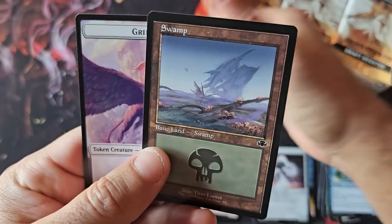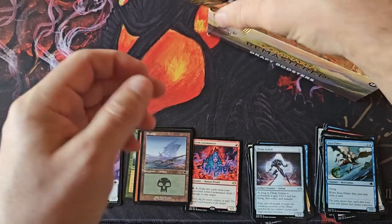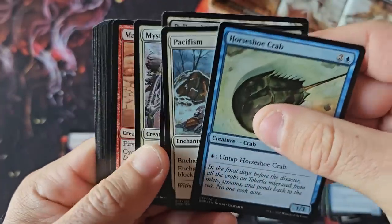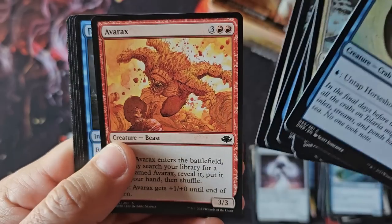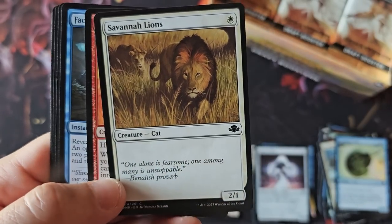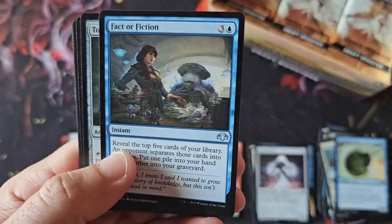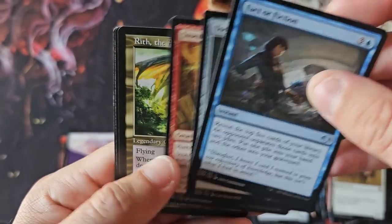And our first foil common — Swamp. The argument right now is: can a product like this ever recover? It's crazy to see Savannah Lions as a common from a rare. Factor Fiction, Torment's Crypt — great uncommons.